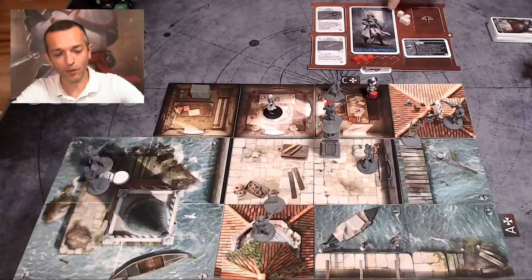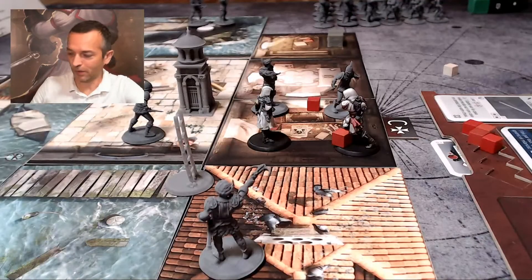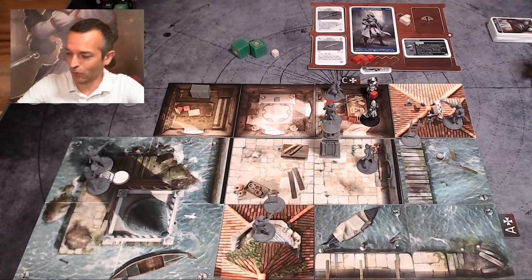Alessandra has four available actions. I saved one during the previous turn. My first action will be to step on the square, hoping I won't be detected. I lucked out and got an eye, meaning I'm also being pursued.